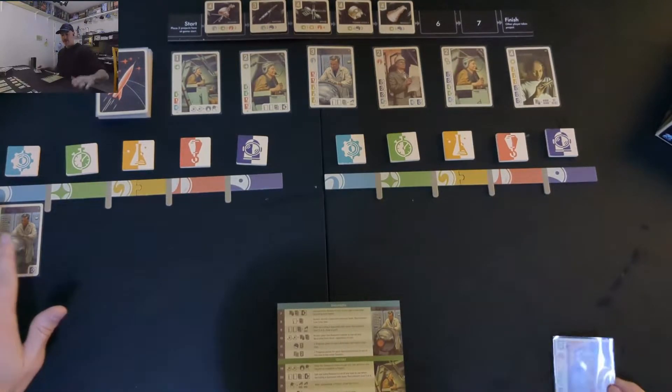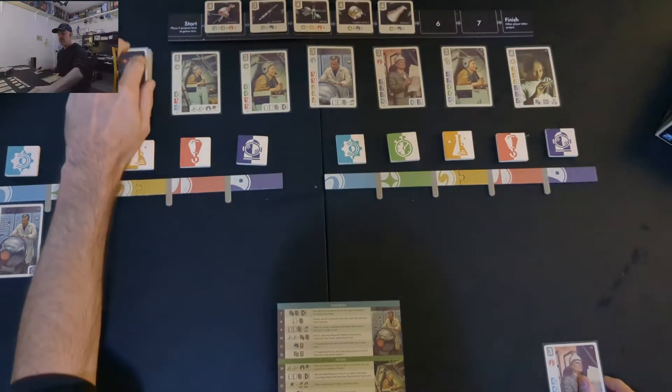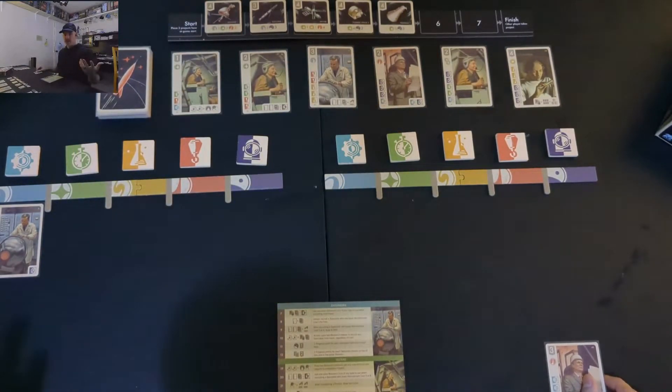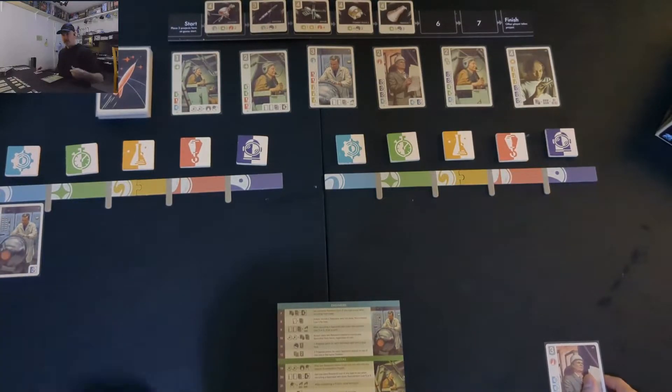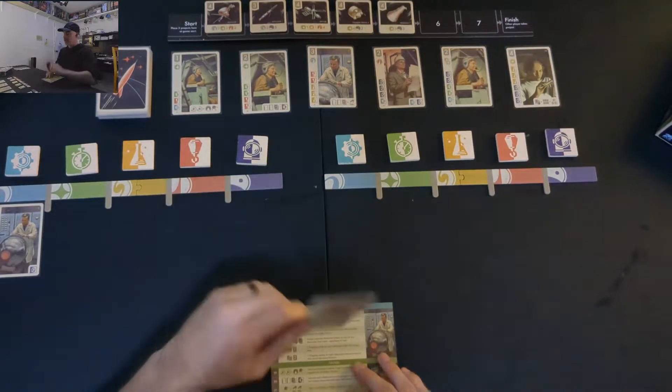What I did on my turn was play a card. Your two options each turn are: either take a card from the top of the deck or from the display into your hand for free, or play a card. Left player chose to play a card, so now it's right player's turn.